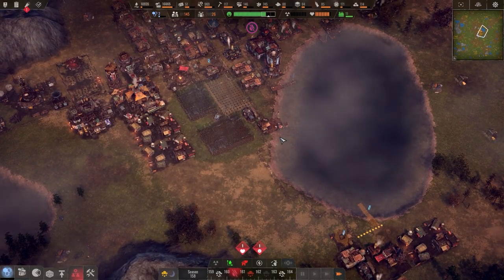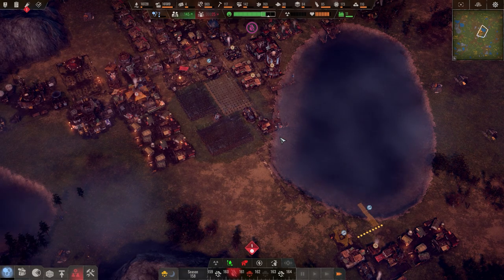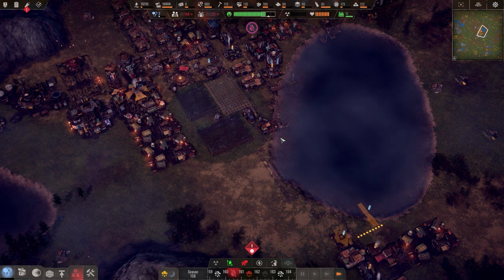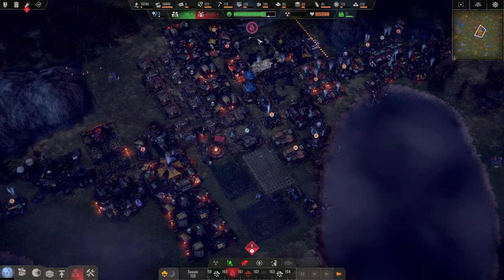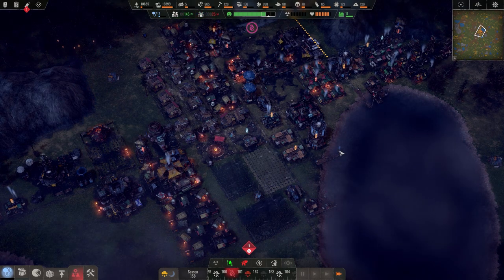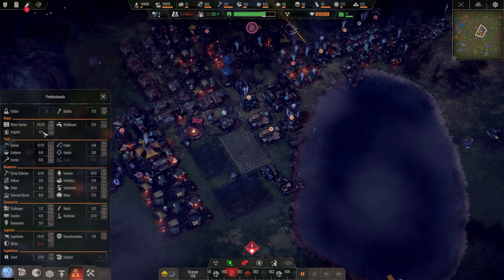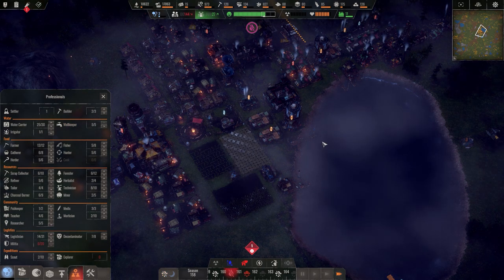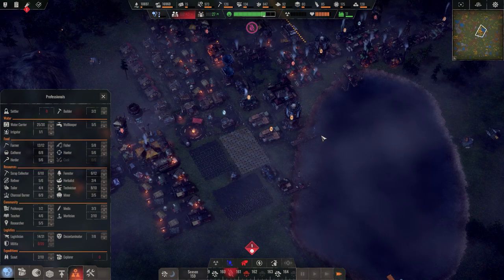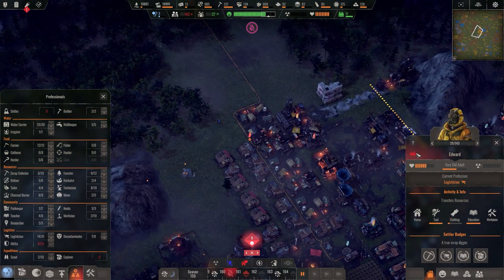Currently building a road — waiting for these to get built before I start expanding and doing the electrical thing with turbines. Let's wait a little bit. Our numbers have been pretty good — 144 to 126. We have a drought coming up. We have 25 water carriers so we should be okay. We haven't had issues with droughts in a while and I don't expect us to start now.